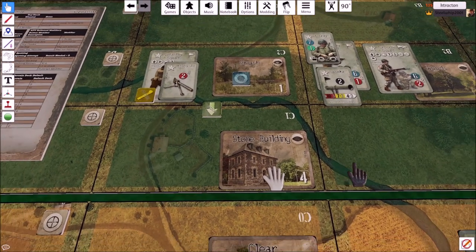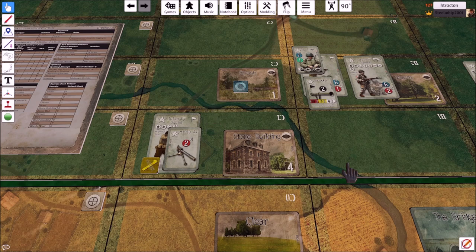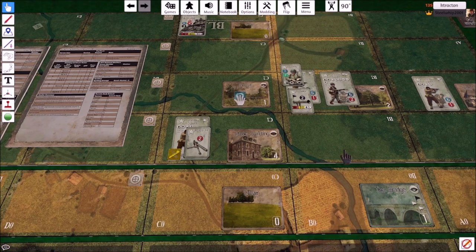I pick a terrain card and flip it — it's a stone building. I can refuse it, but I really want my machine gun in a stone building as a base of fire, so I'll take it. I complete the move; the move marker goes away. Am I spotted? Yes, I moved in there, so I'm spotted. The fatigue from the move was applied when I first declared the move — completing the move does not give another fatigue.